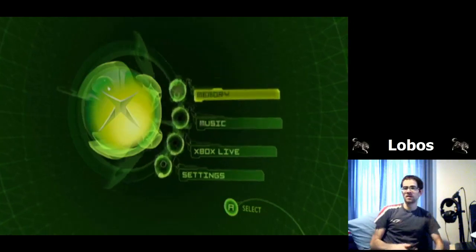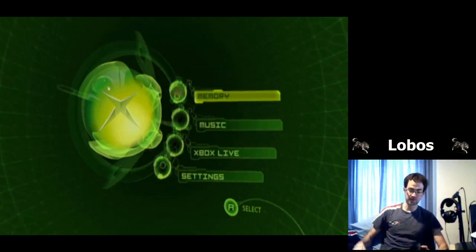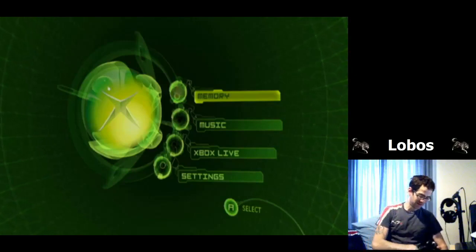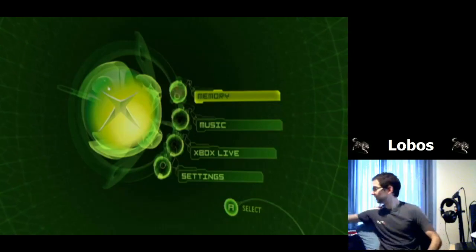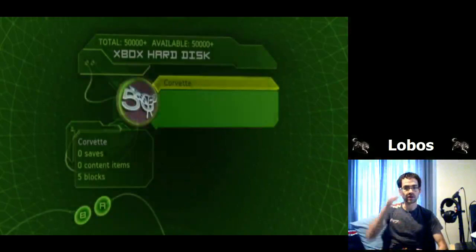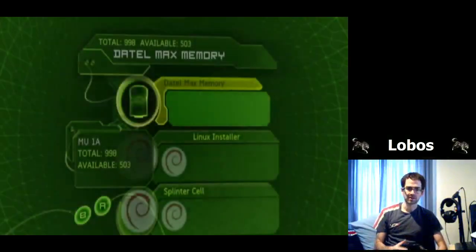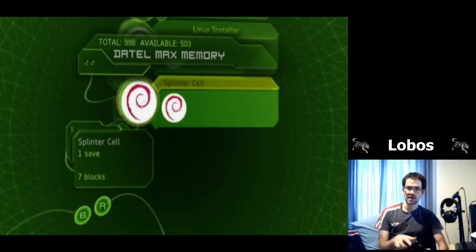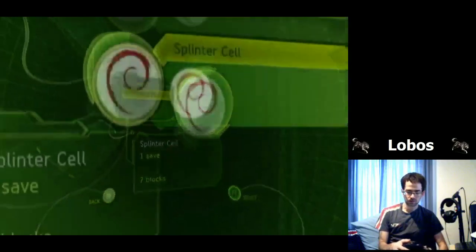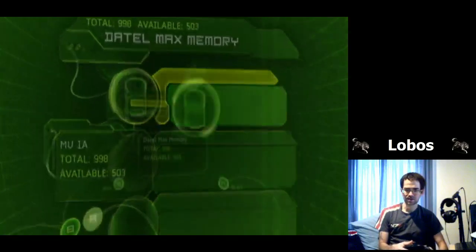Stick the memory card into your controller. What we've got on the controller is a fake save file for Splinter Cell that is actually linked to run a Linux installer, which is the main part of the hack. Before you launch Splinter Cell, go into the memory card. I've selected my memory card and I've got the Linux installer and Splinter Cell on here — both of these you want to copy.